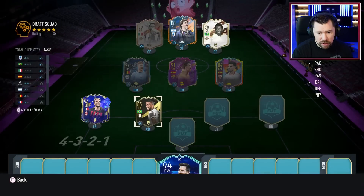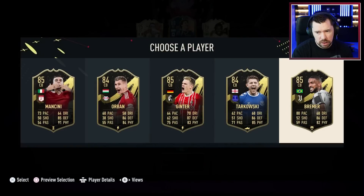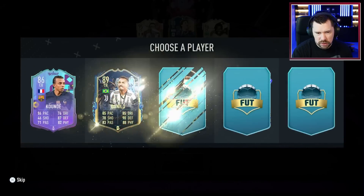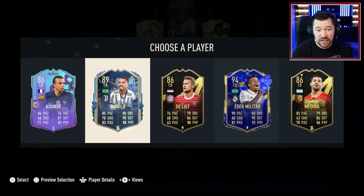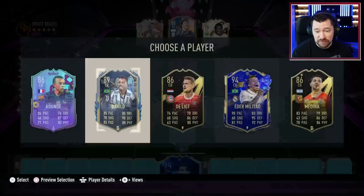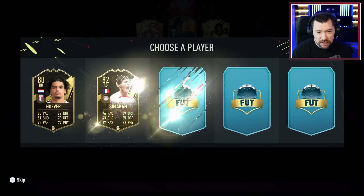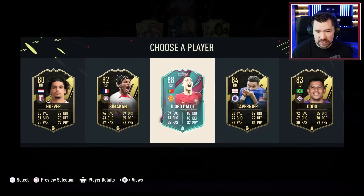Bremer also the same but with Brazilians. Let's go Brazilian — I know Bremer has a Team of the Season as well. Oh wait, it's Danilo that has a Team of the Season. He's 89 rated — that would be great for chemistry. But 94 Eder Militao, also Brazilian, also great for chemistry. This draft is genuinely cracked.